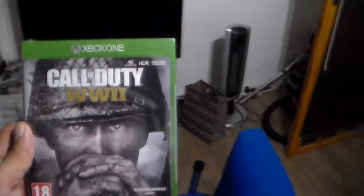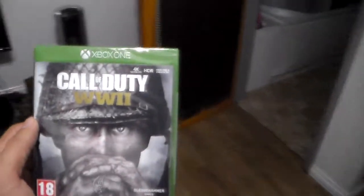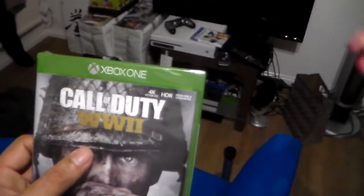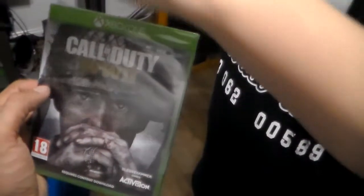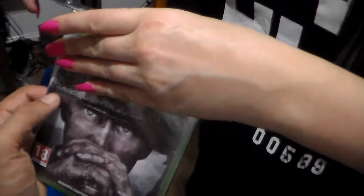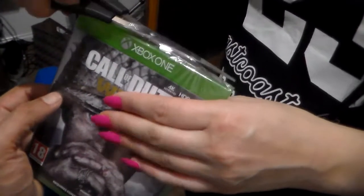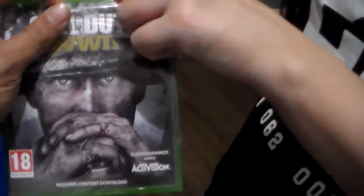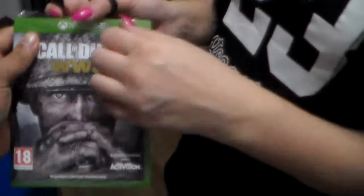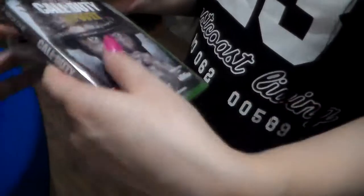Anyway, let's get into it. My girlfriend's gonna come and take the cellophane off. There we go — boom. It's brand new. I paid about 54 pounds for it. And there we go — just take it down. Look at that — brand new!